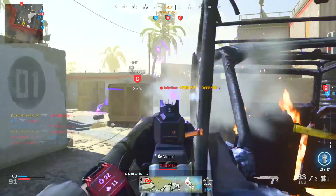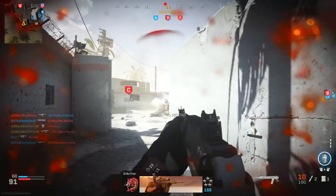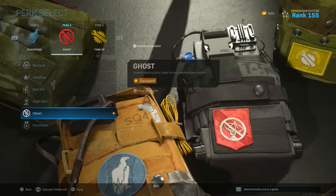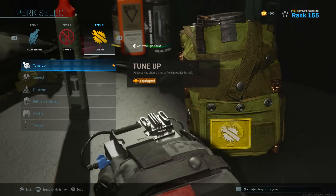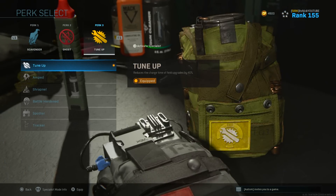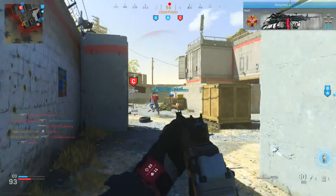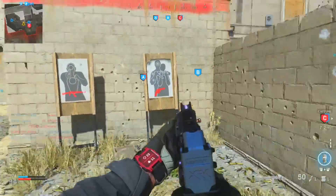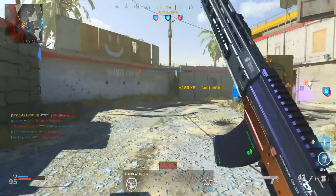The perks for multiplayer: run Scavenger so you never run out of ammo, Ghost so you're hidden off the radar, and Tune Up to earn field upgrades 40% faster. I'm using Dead Silence but you could use Stopping Power as well. The lethal is C4 and the tactical is Stim Shot so you can always heal. Now this is the new class — the one I really want to share. We're not using a muzzle whatsoever — no need to run it, especially for multiplayer.